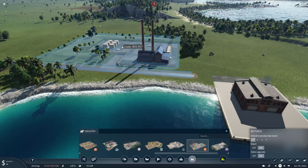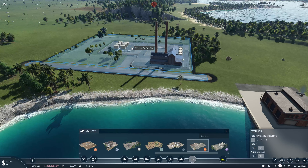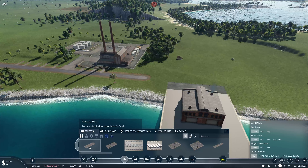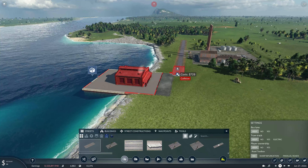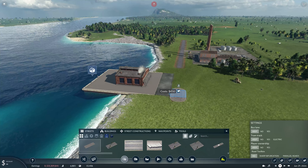And we'll grab an oil refinery. So where is it? Do we want to do the oil refinery here, or do we want to do the fuel refinery here? Maybe it's the fuel refinery we want to do here. Okay, that's what we'll do.